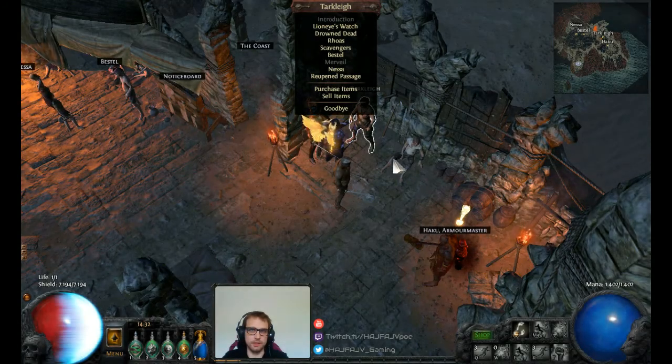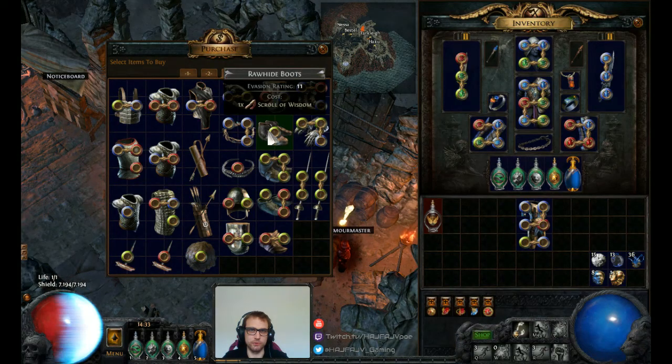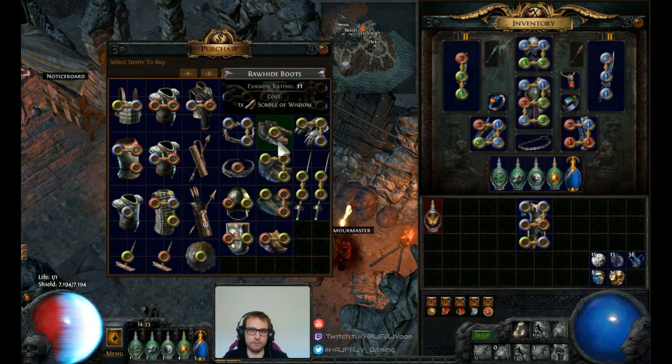After killing Hillock, I highly recommend that you check out this vendor here and see if he has any movement speed boots for sale. If he does, buy them and use them, because moving faster in the beginning of this game is very, very good.